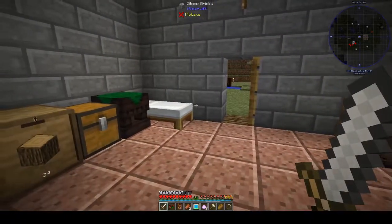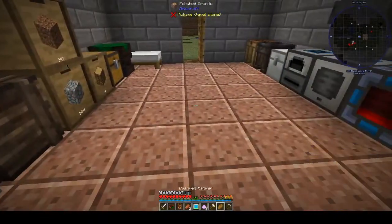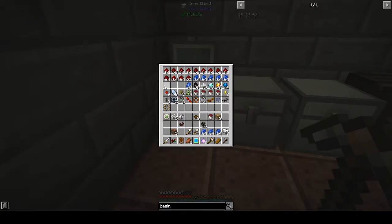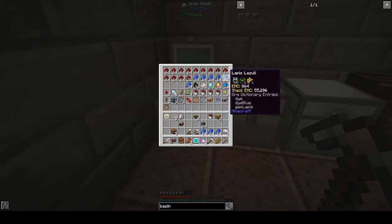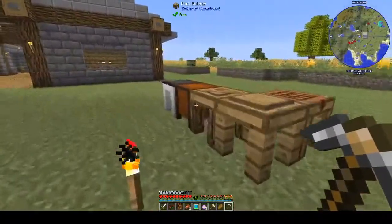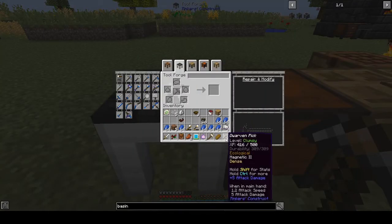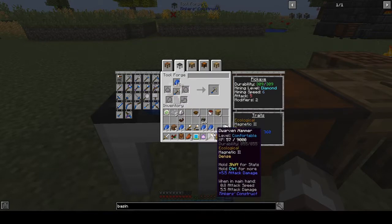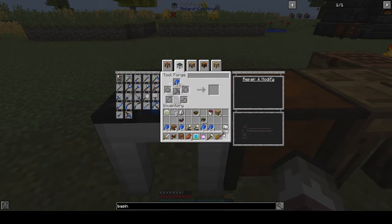One more thing we're going to do before we finish is a little bit of an upgrade to these tools. As you can see I've got a load of lapis. We're going to upgrade a little bit — I do apologize this is going to be loud — by adding Lucky to it using lapis. We'll keep it at Luck 2 for now.